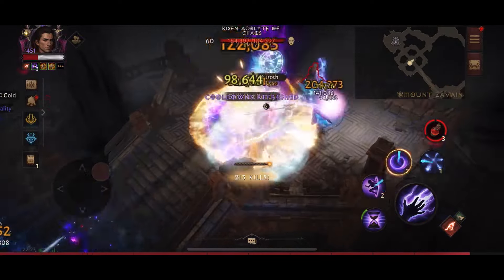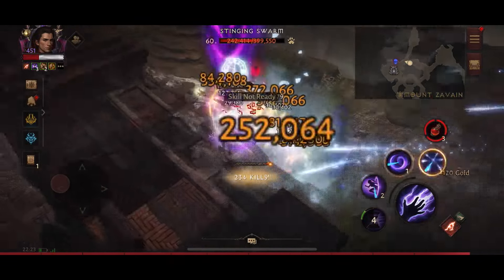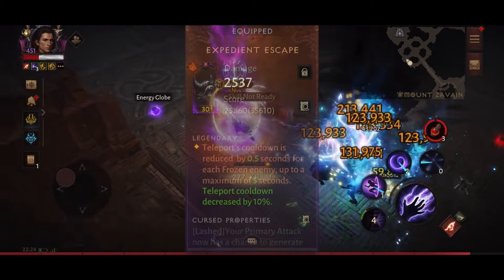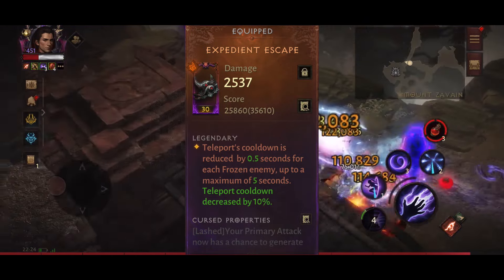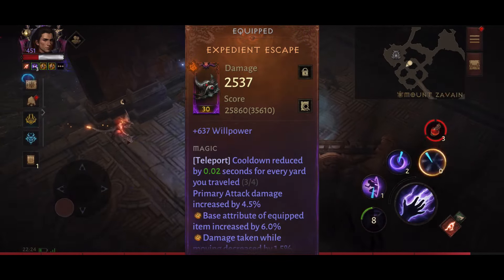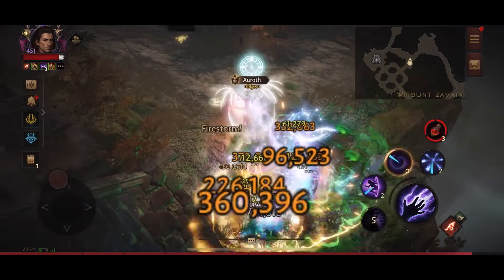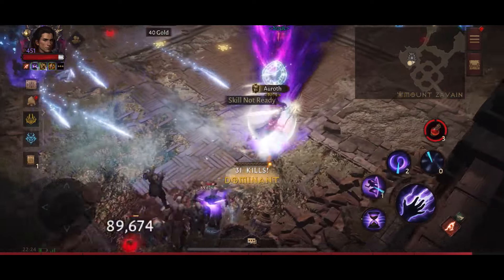What's also good about this chest essence is that Lightning Nova has several charges with a low cooldown, which works very well with the helmet — we want skills with lots of charges and low cooldowns to spam them as often as possible. For the shoulder slot I use Expedient Escape, which reduces Teleport's cooldown by 0.5 seconds for each frozen enemy, up to a maximum of 5 seconds. The magical affix is an eternal affix linked with Teleport: cooldown reduced by 0.02 seconds for every yard traveled. The key of this build is to reduce the cooldown of Teleport as much as possible.